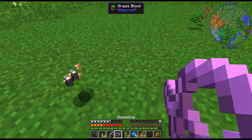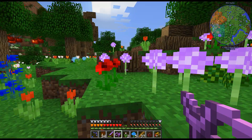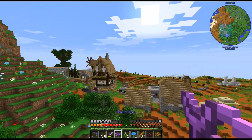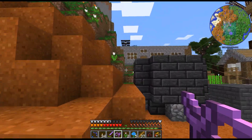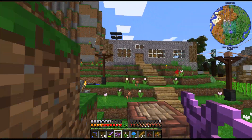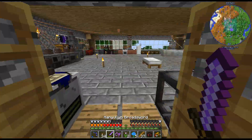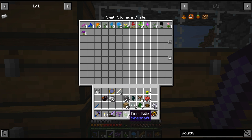Let's head back to the base. We'll hit a tree on the way. Do I have creative flight yet? Because I do love some creative flight. I made another crate for all my Botania stuff. We'll just throw all these pink tulips in there.